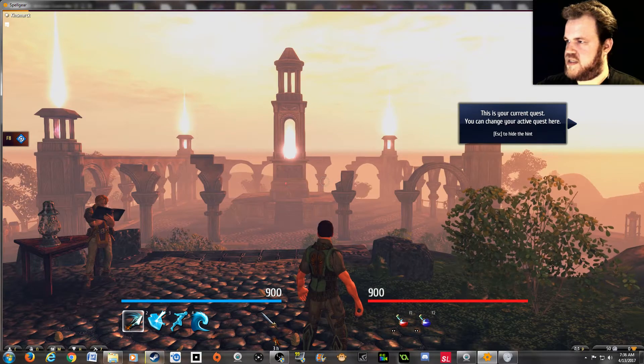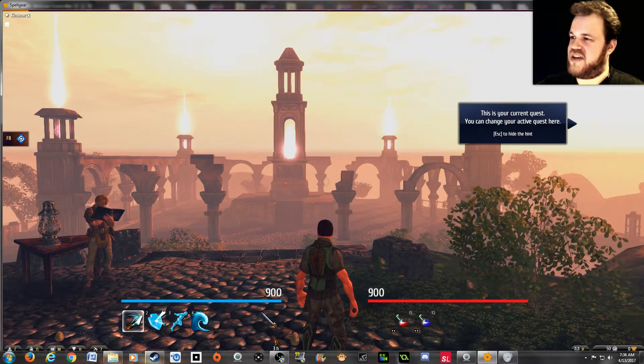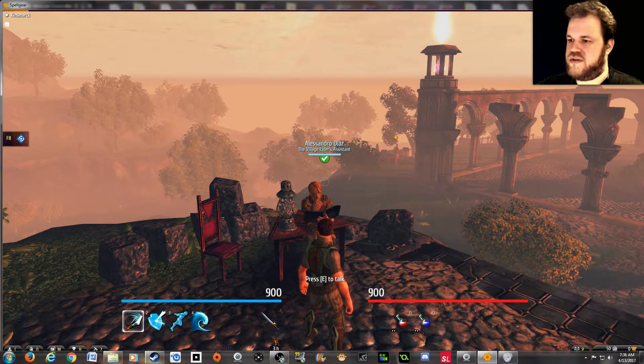This is your current quest — you can change it here. I don't see a current quest; it's just an arrow pointing off into the sky. Alessandro Dias, the village elder's assistant.